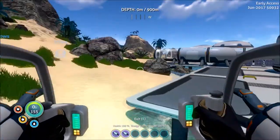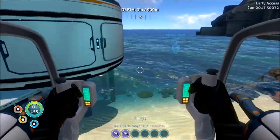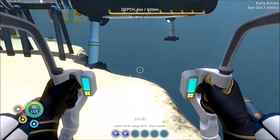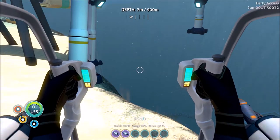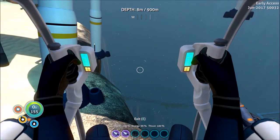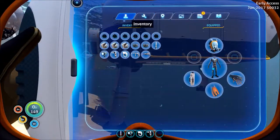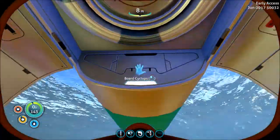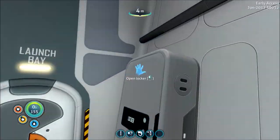This is fucking weird. I should build a foundation here so I can walk the Prawn Suit over to it so I can get into the moon pool. So I'm gonna go grab some of this titanium.